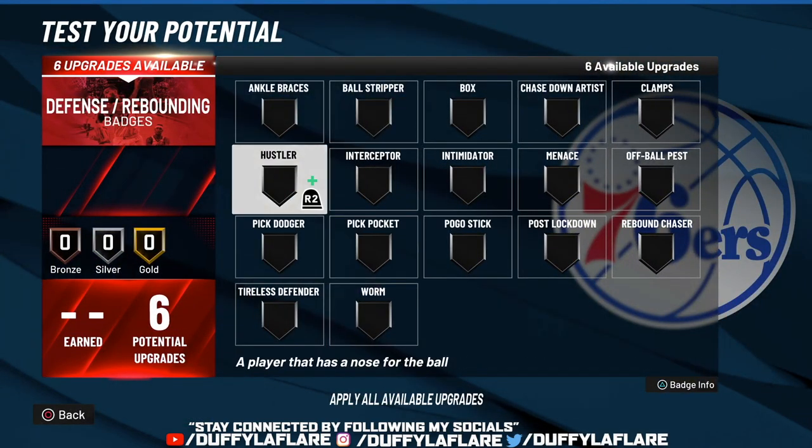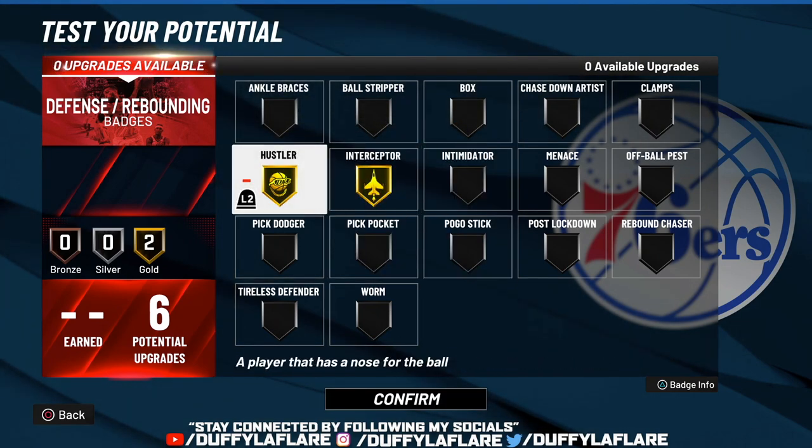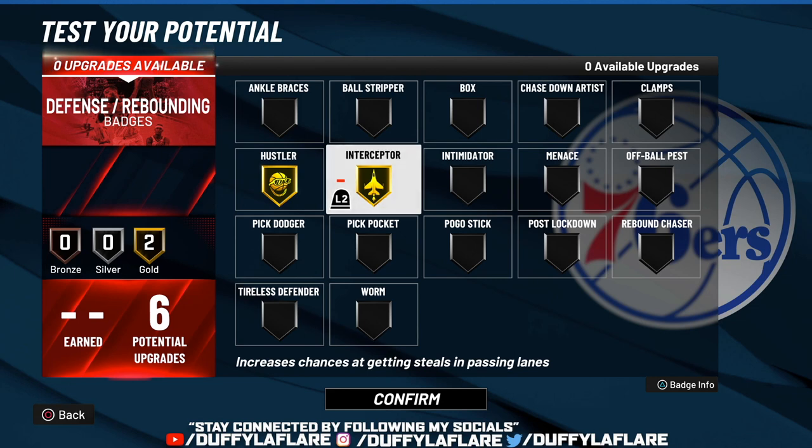For defense, I rock Hustler on gold and Interceptor on gold. Hustler is a great badge for threes — on those inbounds when you tap square, if you have this badge on, it leads to way more inbound steals. On defense I'm the corner sitter — I guard the corner and play the passing lane, so I use Interceptor on gold because that badge is made for getting passing lane steals.